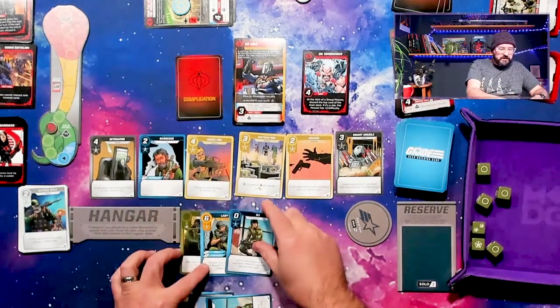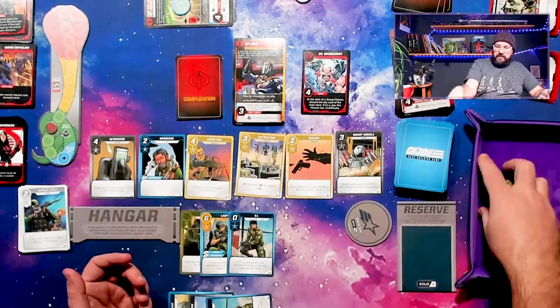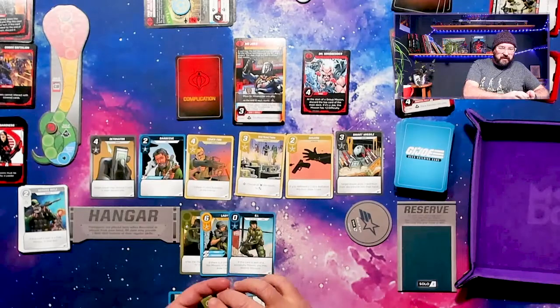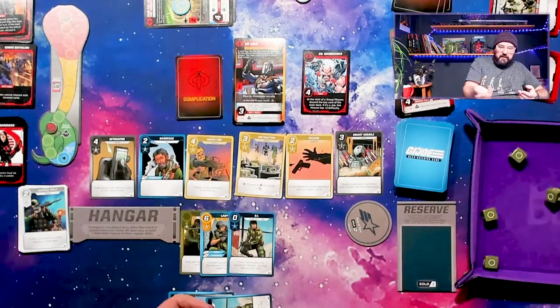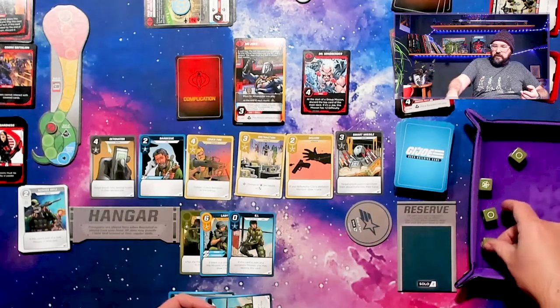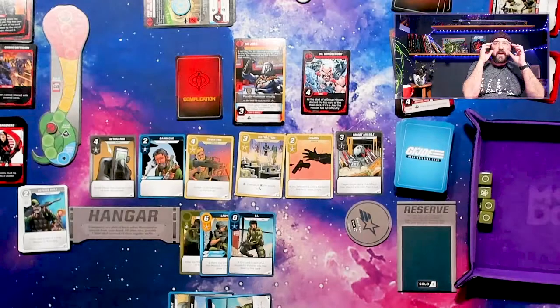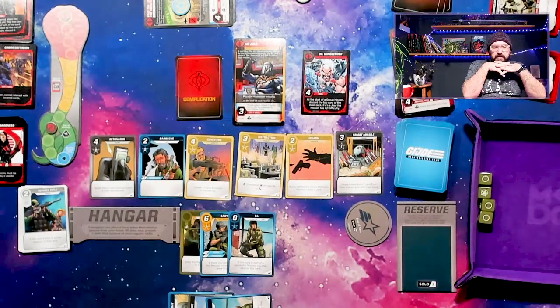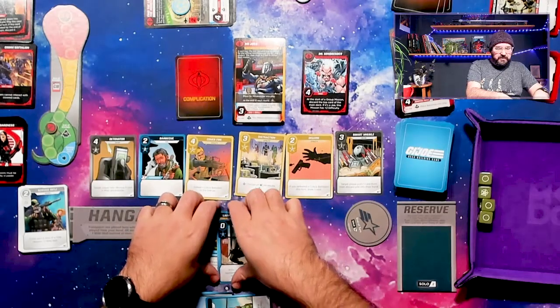We rolled one, two, three — we disrupted the Drone Strike. That's gone, good. We're going to have five recruit already. We could try to go after Dr. Mindbender. Lady J has Tech. We're going to take Lady J and this GI and roll four. We might not succeed, but that's okay. We only got one success — that's more typical of what happens for me a lot of times.